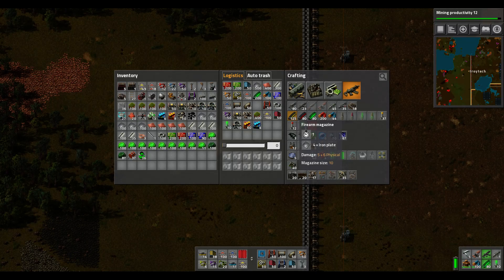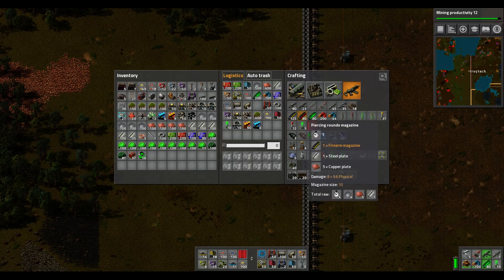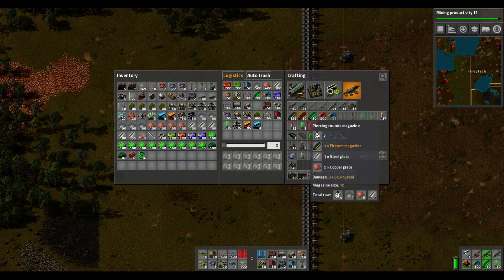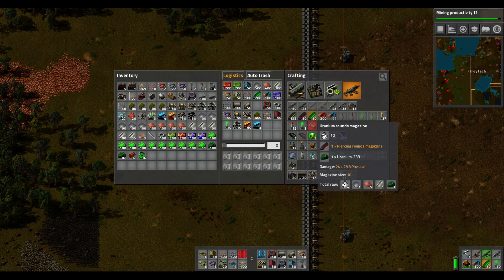Another thing I like is that they increased the stack size. And other than that, it's great that you can have somewhere to put your regular firearm magazine stuff. You can just recycle it back in, it'll come back as piercing rounds, and then it'll come back as uranium rounds.